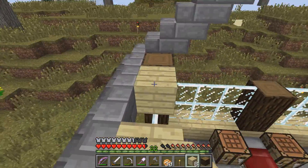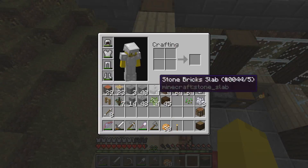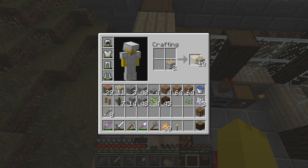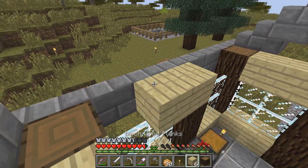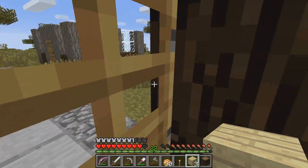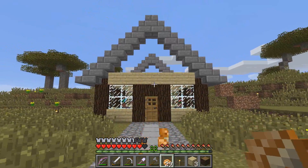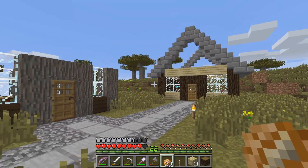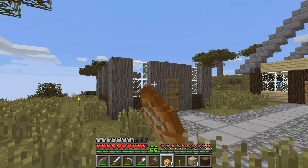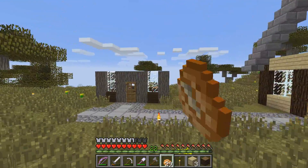Just replacing the dark oak wood with birch wood. So there we go, that is looking a little bit better. I think this pops out more. Even though this is kind of a weird combination in my opinion, it does kind of work. I think it looks decent. This I think would pop out a lot more in the savannah biome, so that's why I changed it obviously.